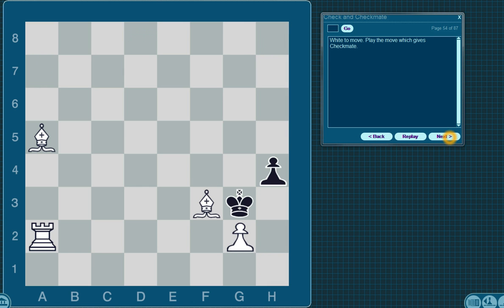White to move. Play the move which gives checkmate. The king is not in check. The king cannot go to the f square because it is being protected by the rook. The king also can't go to take the bishop because the pawn is protecting it. And the king also cannot take the pawn at g2 because the bishop is protecting it. So the move then needs to be the bishop, and the way that it does it is right here on c7. The king has no square that it can move to without being captured on the next move.